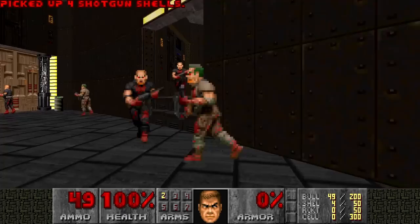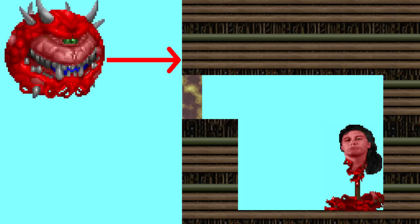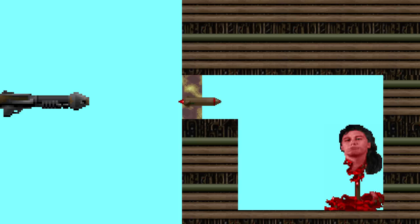So what other option is there? Well, infighting, of course. This is a very common strategy for pacifist runs — just to have the monsters kill each other. And they do kill each other. A lot. The problem here is that there is no line of fire to hit the Icon of Sin directly. That's why the rocket launcher is required — because it deals area damage, also known as splash damage. And it so happens that there are two monsters that also deal splash damage.